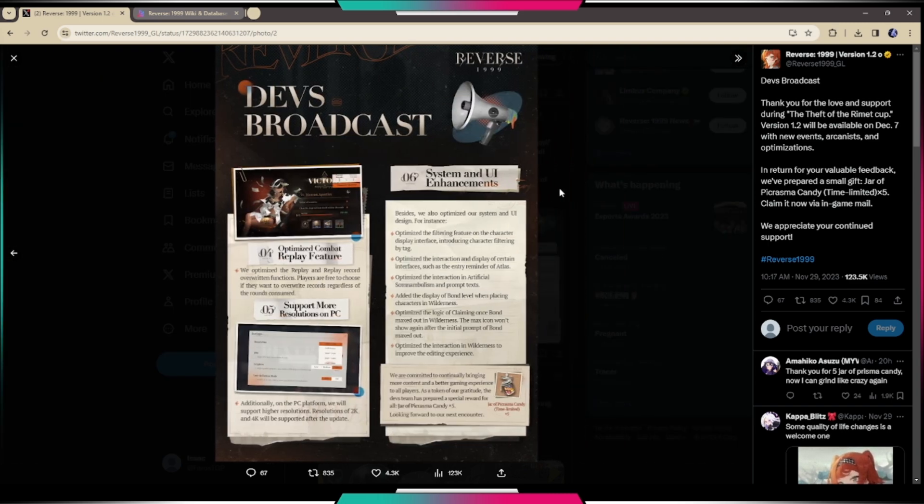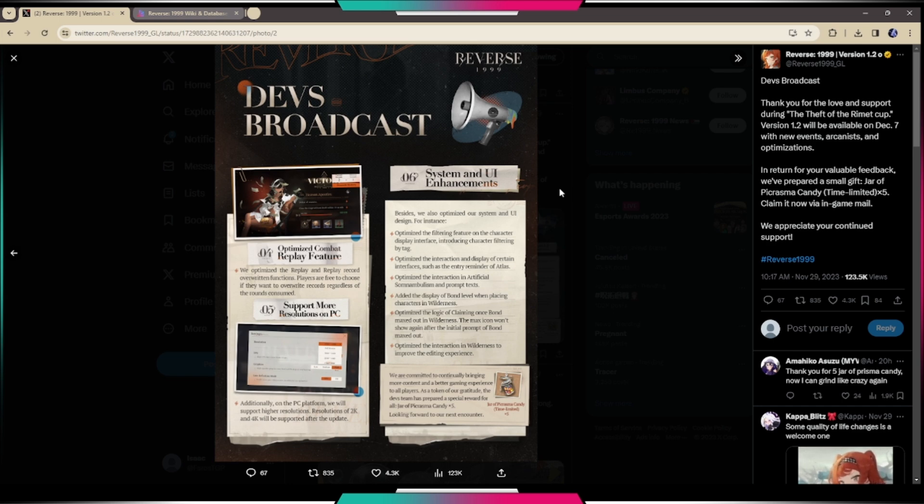Number four is the optimized combat replay feature. They've optimized the replay and replay record overwrite functions — players are now free to choose whether they want to override records regardless of the rounds consumed. So you can basically choose if you want to replay the level, casting all your incantations and arcane skills, but it's no longer a requirement. That's a good feature.